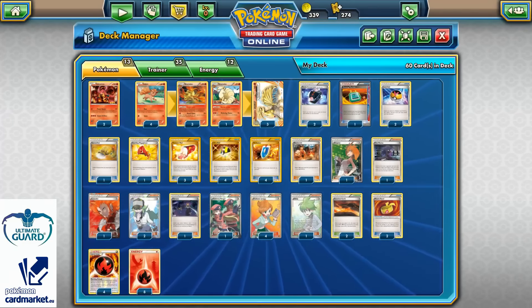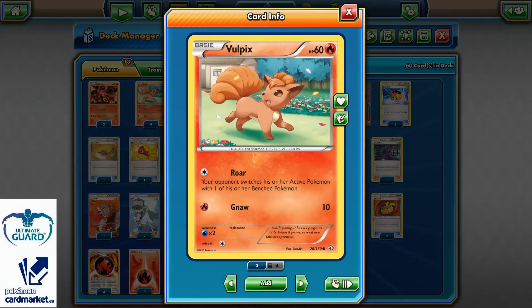So 13 Pokemon, 35 trainer cards, and 12 energies. Of course 4 copies of Vulpix, 4 Ninetales, and 3 Ninetales Break. Vulpix is from Primal Clash with Roar, which can also force your opponent to switch their active Pokemon with one of their benched Pokemon — not bad at all.